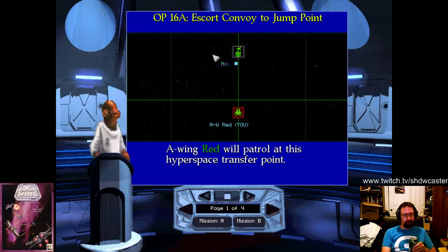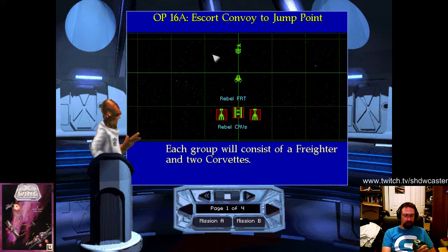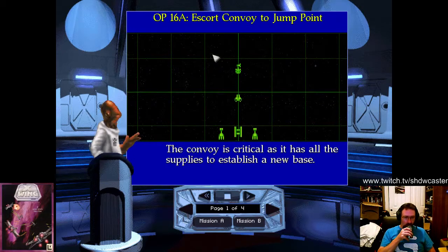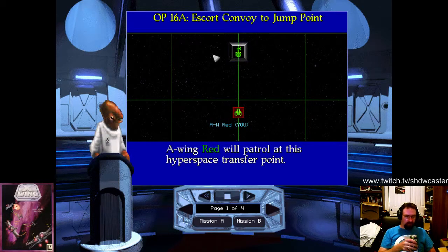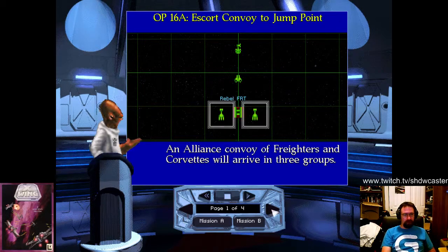We will patrol at this hyperspace transfer point. An alliance convoy of freighters and corvettes will arrive in three groups. Each group will consist of a freighter and two corvettes. The convoy is critical, as it has all the supplies to establish a new base. A-wing Red will patrol at this hyperspace transfer point.